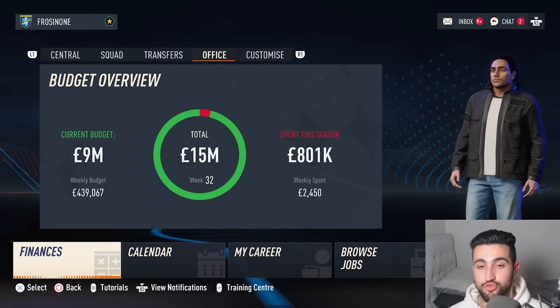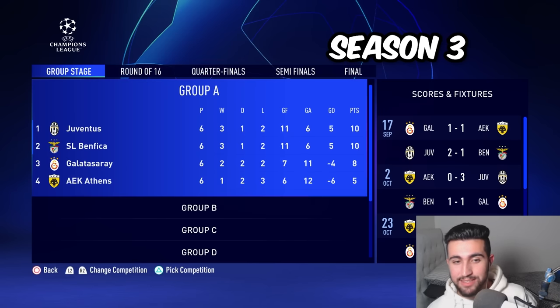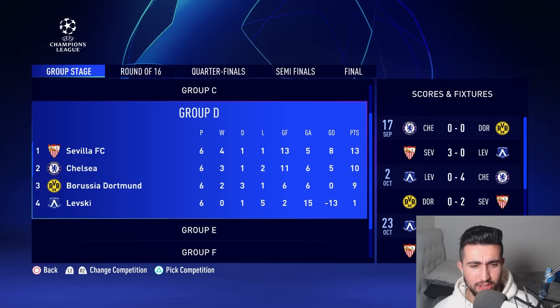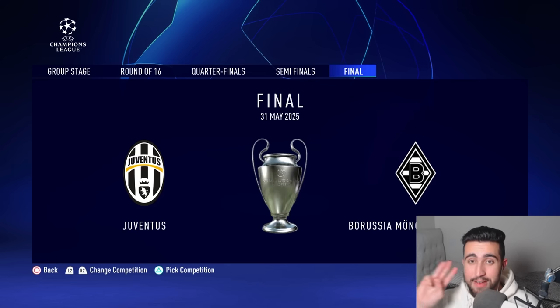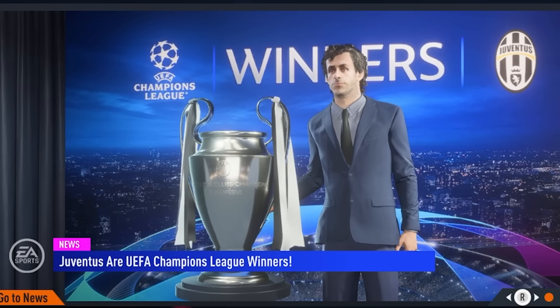It's getting to that stage of the sim where you're starting to see some weird teams qualify for the Champions League, like Ano Thoris Famagusta. They had a rough time over in Group B alongside Levski and FC Nantes. That Team of the Year-assembled United failed to reach the Champions League final — they were knocked out to Borussia Mönchengladbach. With Juventus now three years running having made the big dance, it's about damn time that the old lady, the Bianconeri, take home the Champions League for the first time since the 90s.